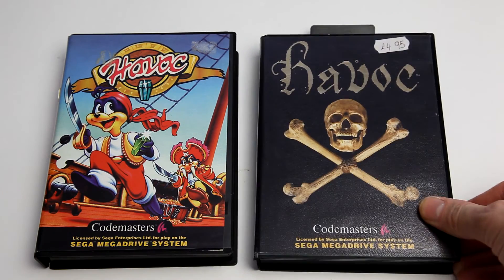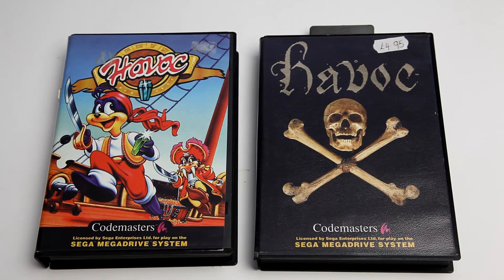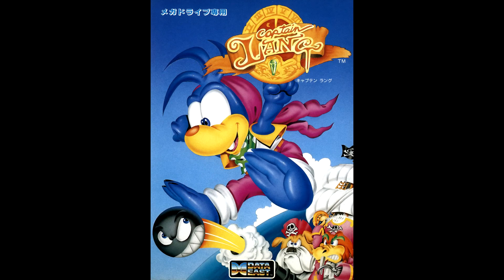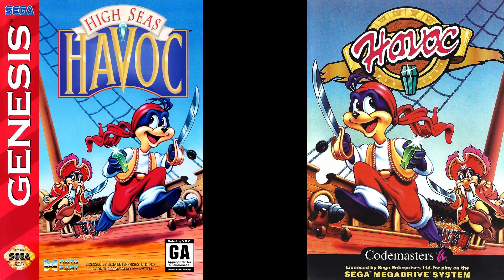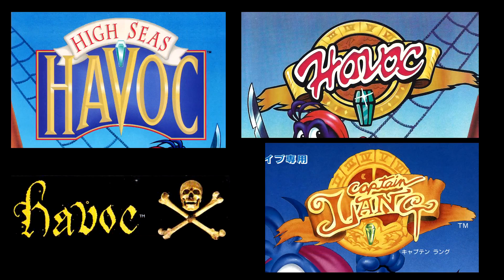However, things get even more complicated. Over in Japan, High Seas Havok was self-published by Data East rather than Codemasters — we can tell this from the title Captain Lang on the box, and also the difference in the shape of the cartridges, Codemasters usually opting for the curved design by this point in time. Over in North America, the game was also published by Data East and not Codemasters. You'll also notice that the cover artwork has been mirrored. Interestingly, this led to three names of the game: High Seas Havok, Havok, and Captain Lang. This also means that for the Sega 16-bit consoles, the game had four logo designs, which may be a record for the system.